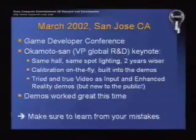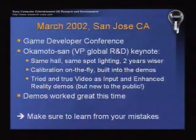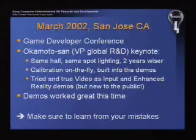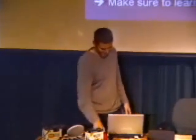Special projects covers a lot of different areas — physical simulation, character animation, procedural things, and all the man-machine interface work using mostly cameras and microphones, but also some force feedback and inertial systems. Then I had a new boss's boss coming in from Japan to give the keynote at the Game Developer Conference, and again he wanted to show the work. Same hall, same nasty spotlights, but this time with two years more wisdom. Calibration was on the fly — just hold that ball in the circle, hit the button, everything's done. The demos were pretty mature and finally it worked great.